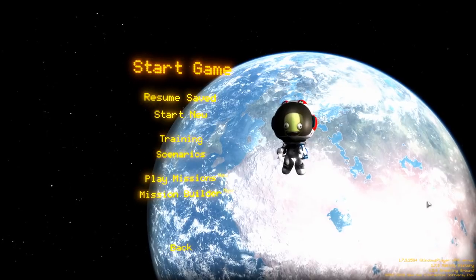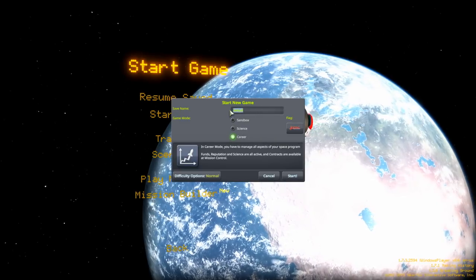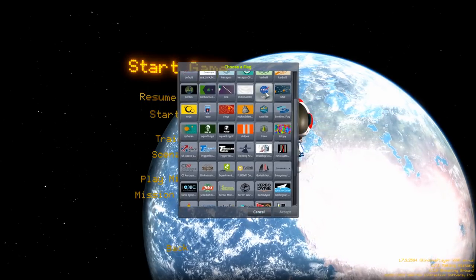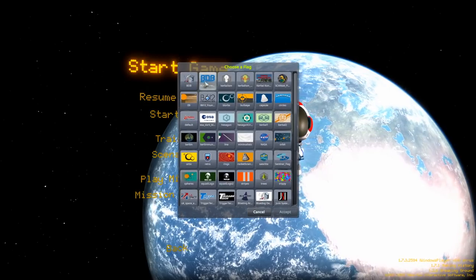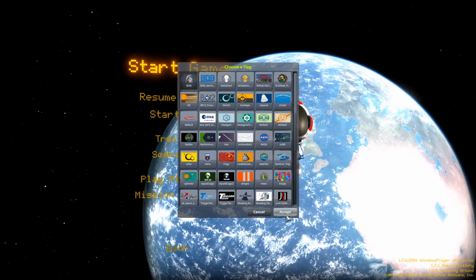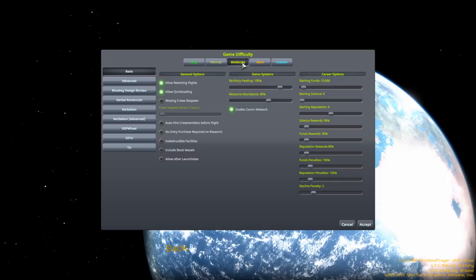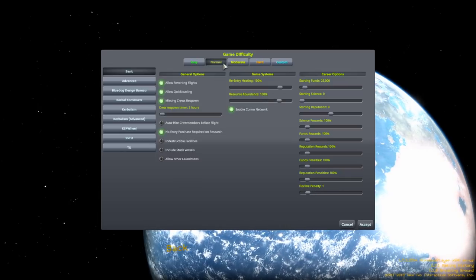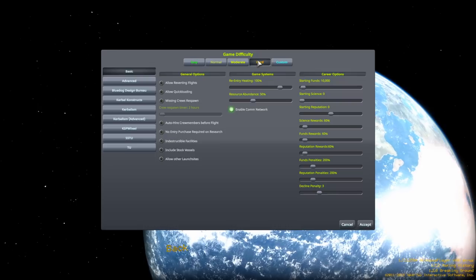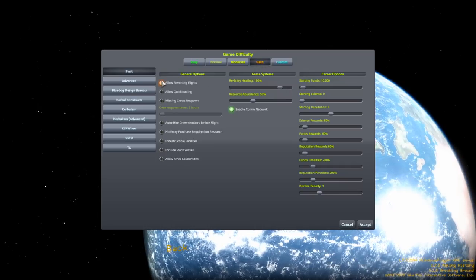Kerbin's landmasses look a little bit different in JNSQ — it's not our normal Kerbin, so keep that in mind. I'm going to start a new career and we're going to call it just JNSQ. I'll go with this BDB logo. Looking at the difficulty settings, I'm a little bit worried that going away from normal might be a bad thing because it's supposed to be more difficult, but I want a challenge. We'll go hard, and then I may regret that.